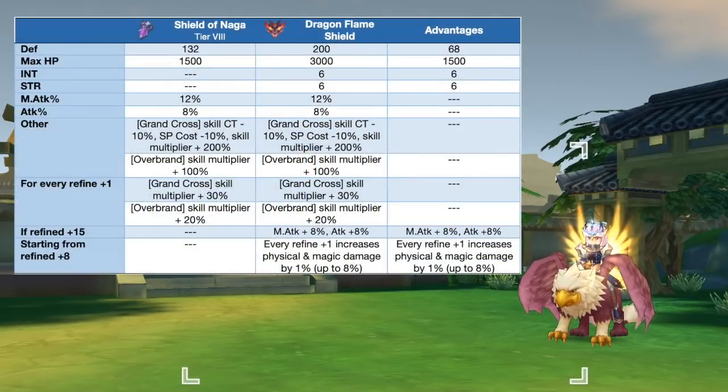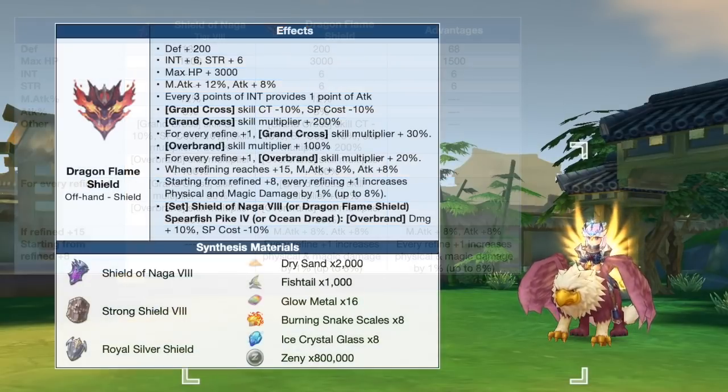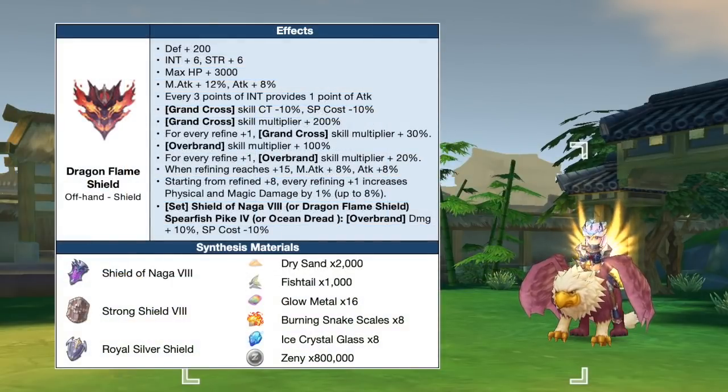Up next we have the Dragon Flame Shield, which is the synthesis of Shield of Naga. This is a must-have for the Overbrand build of Royal Guards and can be used by the Crusader class when fighting against low MDEF mobs. In comparison to a tier 8 Shield of Naga, the Dragon Flame Shield will grant extra plus 68 DEF, plus 1500 max HP, plus 6 INT, and plus 6 STR. Refining it to plus 15 is ideal as it will boost physical and magic attack by 8%, physical and magic damage by 8%, and will increase the skill multiplier of Overbrand by 400% and Grand Cross by 650%. Here are the needed materials for synthesizing the Dragon Flame Shield.